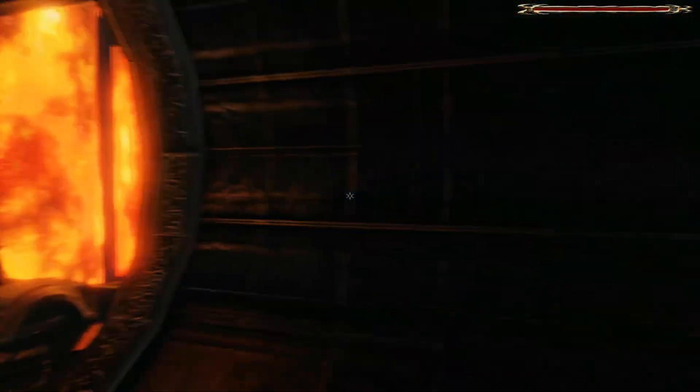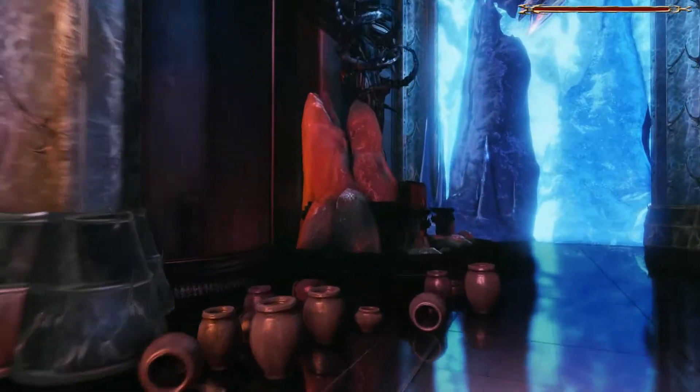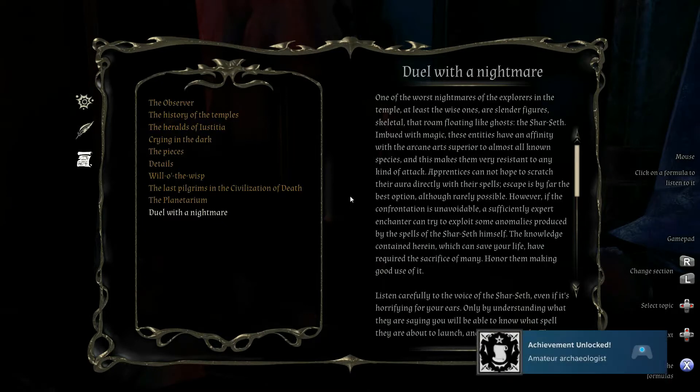Something made a blowing noise — I don't know what that was about. Let's assume it's good. I think I can melt this now, I'm just scared to do so. Oh, this is something — 'Duel with a Nightmare.' Oh, I'm an amateur archaeologist. Look at that.